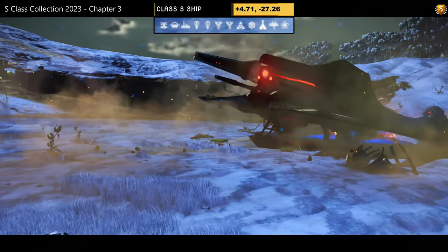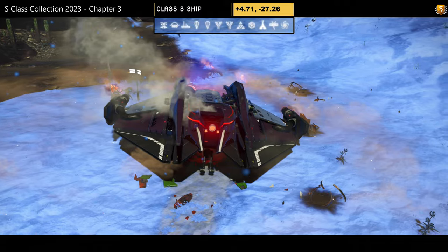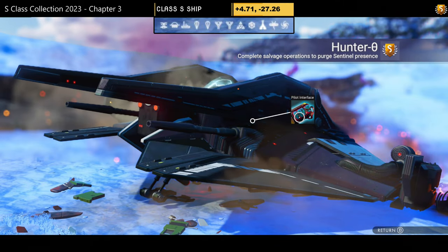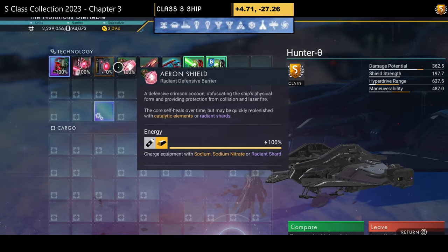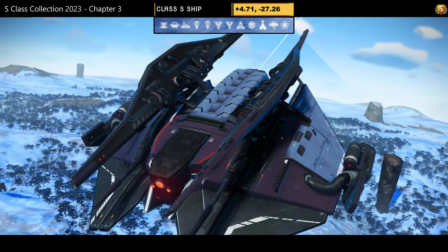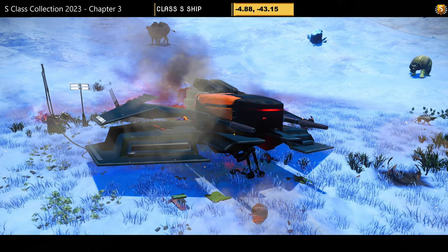S-class number thirty — black and dark blue hauler with multiple layers of wings and extensions on the wings. The hauler top and bottom split at an angle once airborne, which looks really nice. Supercharged slots: two on the left (not grouped) and one on the right — fourth available at the space station. The angled split looks great once airborne.